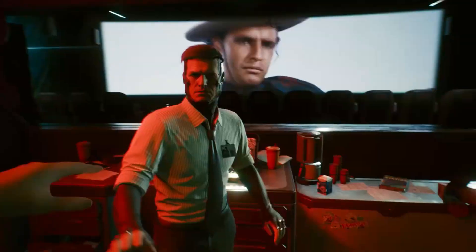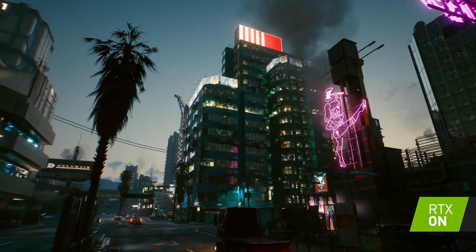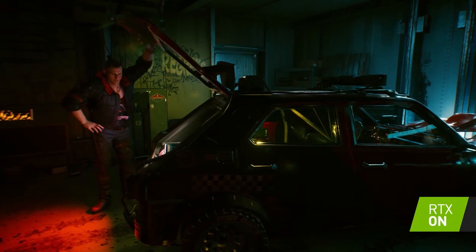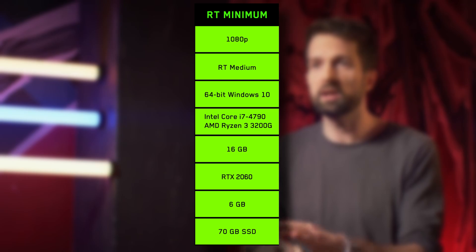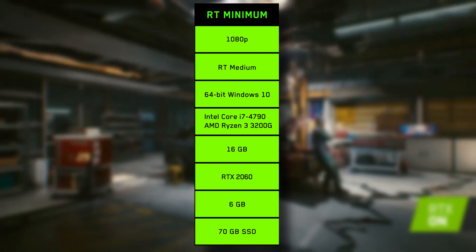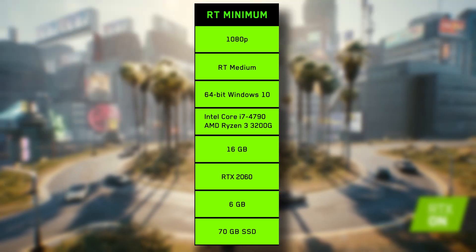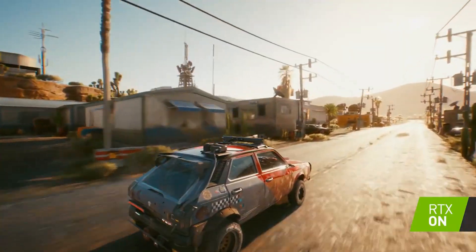Now we move into the more demanding and new tech: ray tracing. These settings will require mostly Nvidia's new 3000 series cards, as the new AMD ones aren't listed yet. The main thing holding people back from this tier is actually getting a 30 series card. Starting with 1080p ray tracing at medium, you'll need an Intel i7-4790 or an AMD Ryzen 3 3200G, 16GB of RAM, and an RTX 2060 with at least 6GB of VRAM. I'm actually surprised to see the RTX 2060 there — it's cool that people won't need to fully upgrade to get some ray tracing.